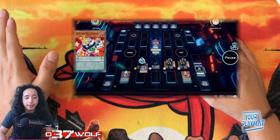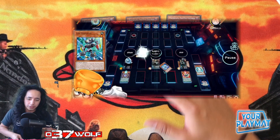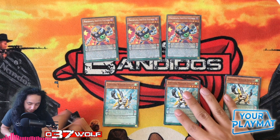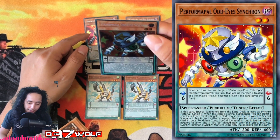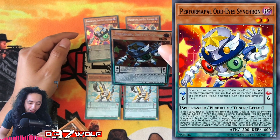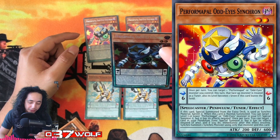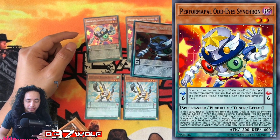Let me just show you — we use these little guys. For those who don't know what this card does: in the scale, once per turn, you can target one Performapal or Odd-Eyes monster you control. That face-up monster is treated as a tuner and its level becomes one. So that's level modulation, which is nice.